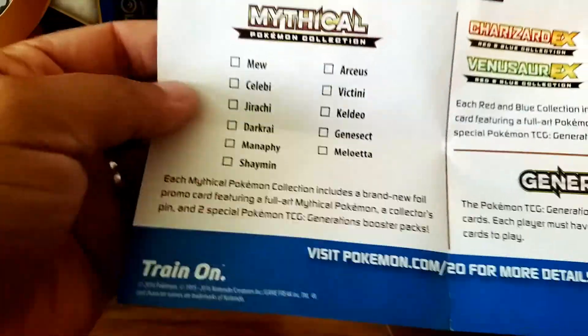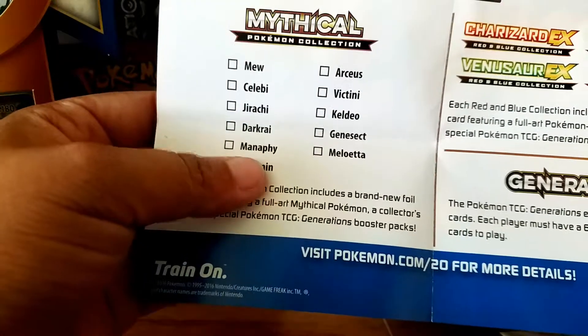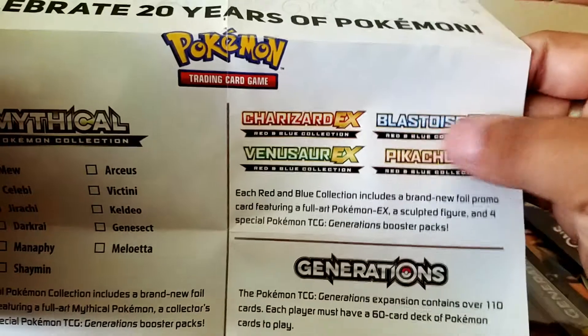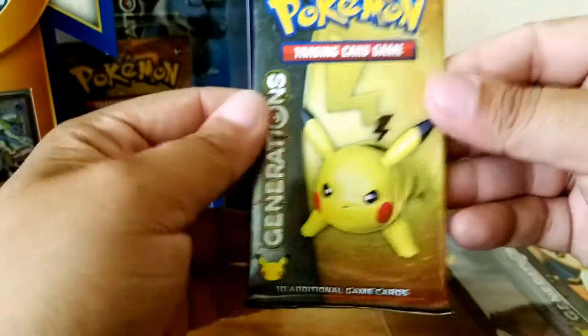So we have a lovely Charizard figure which for some reason, because I guess it's weighted differently, it's hard to set without it falling back. I will set Charizard aside. This is the poster celebrating 20 years of Pokemon, and then on it has a checklist of the upcoming mythical Pokemon collections. So we have Mew, Celebi, Jirachi, and the latest is Darkrai. June will be Mewtwo, July Shaymin — everyone's going to be wanting that Shaymin. Charizard, Blastoise we're doing now. Venusaur and then Pikachu. I can't wait till Pikachu comes out. I want to see what kind of artwork they're going to have.